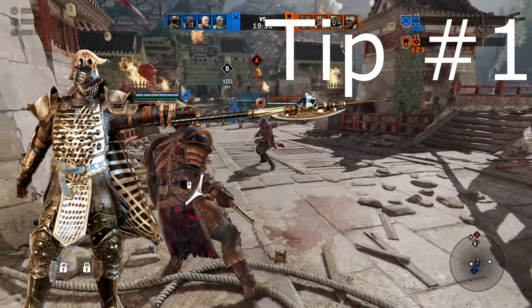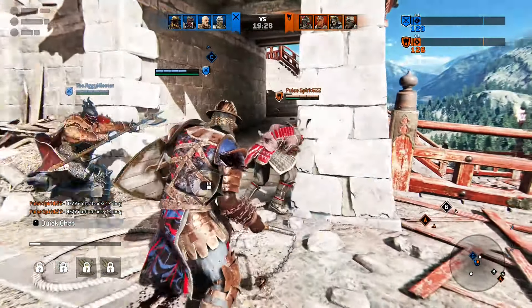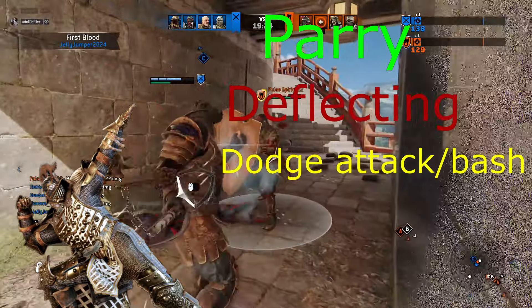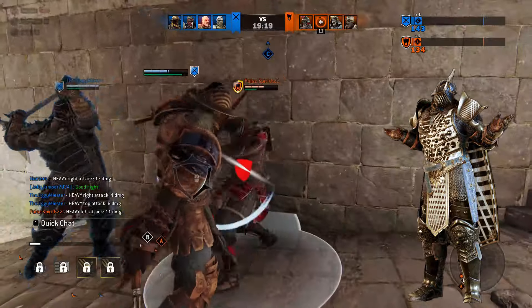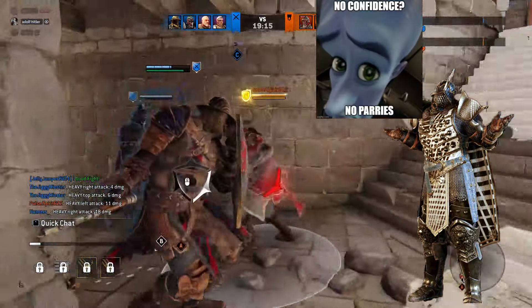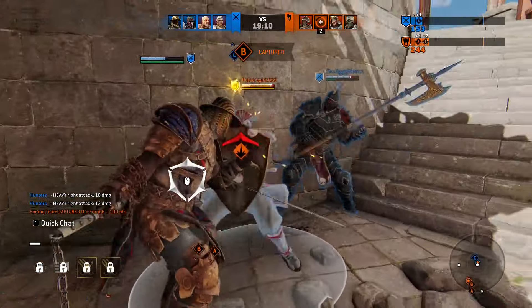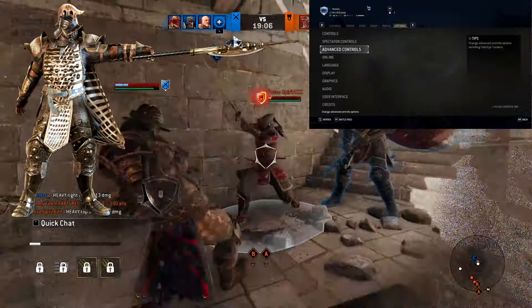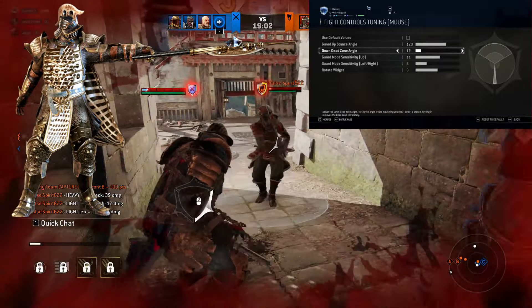Tip number 1: Be confident. For Honor is a reaction-based fighting game, with chances to start your own combo by parrying, deflecting, or dodge attacking. Without confidence, you'll find every other tip in this guide to be a lot more difficult. Confidence comes from experience in this game, so don't feel discouraged if you're not as confident as your rep 120 teammate. If you struggle with parrying in general, you can set your dead zone on your controller or mouse to a smaller window to increase the sensitivity of switching stances.